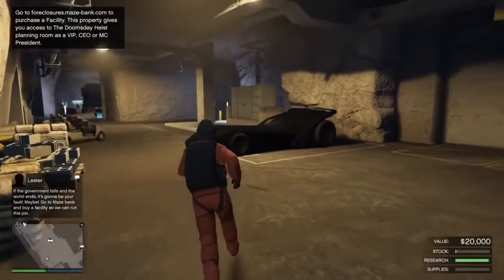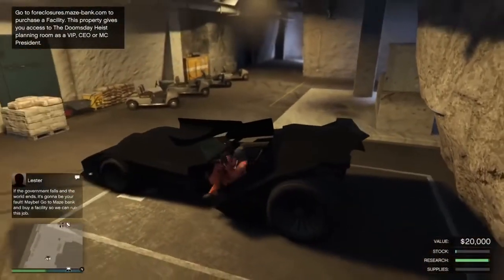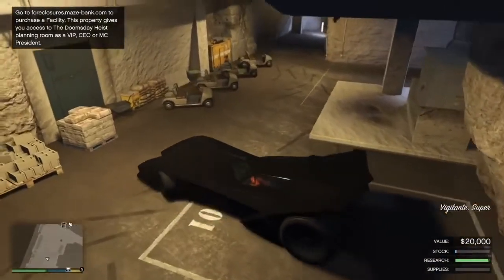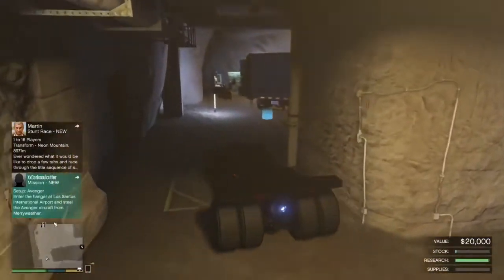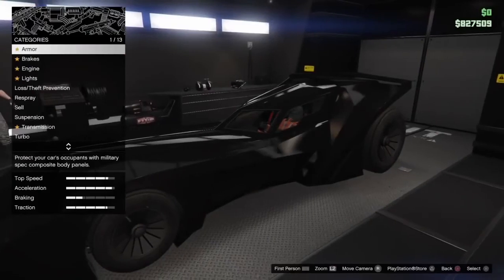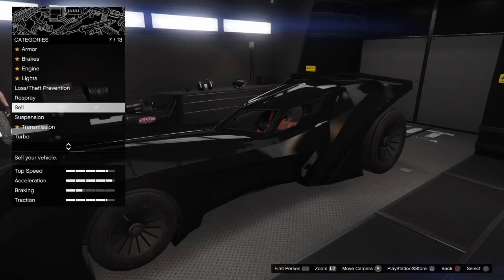When you get back to your bunker, as you can see your Vigilante has been duplicated and it's still in the bunker, so you can go into your MOC and sell it to get your money. Go over here and sell your car. Thanks for watching — if you're new, subscribe, leave a like, and peace out.